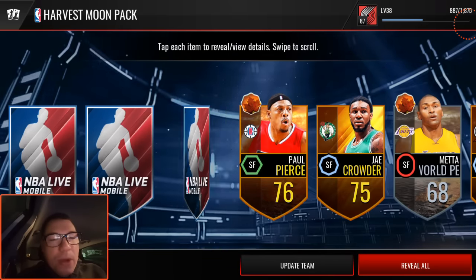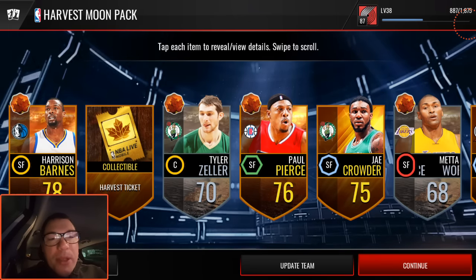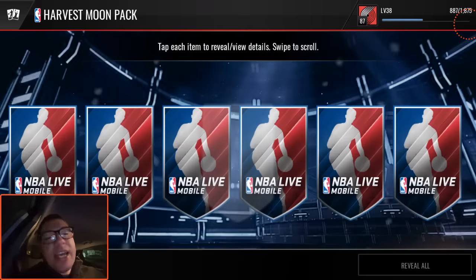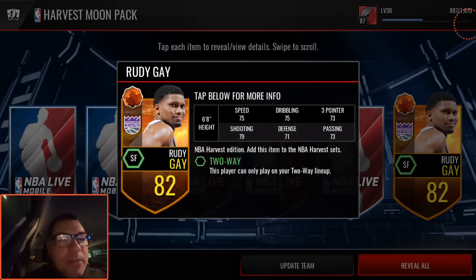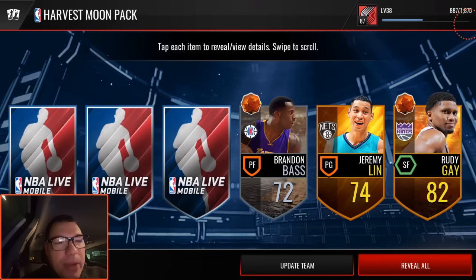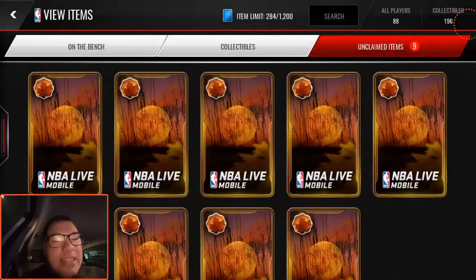Hopefully you are waking up to this. On the west coast it's a little early, on the east coast you've probably already been up. We get a lot of these Harrison Barnes cards - he probably goes in the set as well. And there is an elite upgrade. Rudy Gay, 82 overall. Let's go! Mid-70s all the way around. Decent. Nikola Vucevic and another Deli Del.